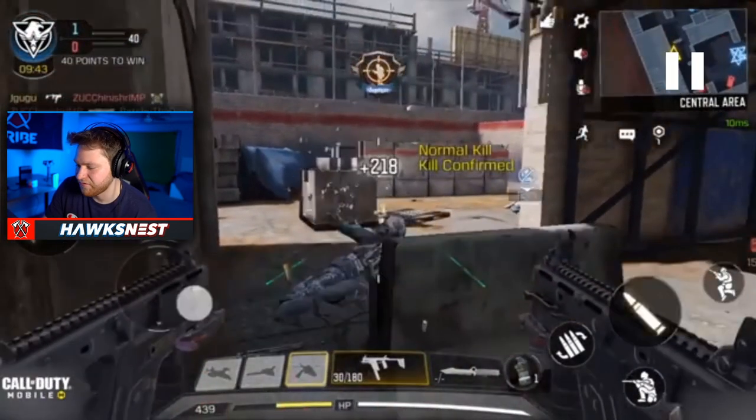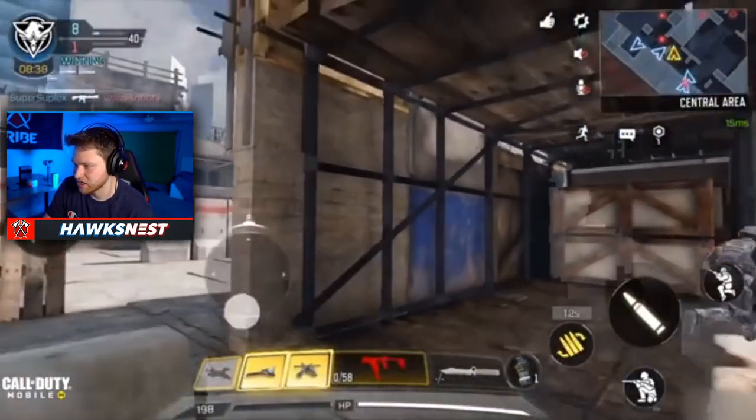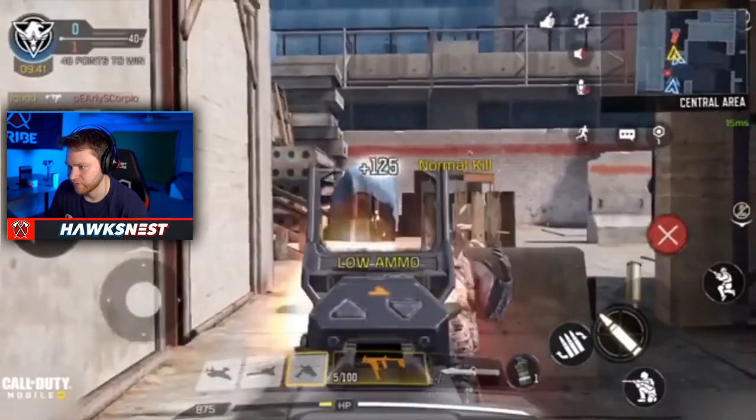It said 54 right there, so maybe it's 30 on each, meaning extended mag probably puts it up to 30 so you'd have 60 total - 30 plus 30. The laser sight helps with the recoil. This thing is probably going to be busted close range, probably better than shotguns almost, but it'll fall off really hard and have no versatility - kind of like the old MSMC but obviously different.